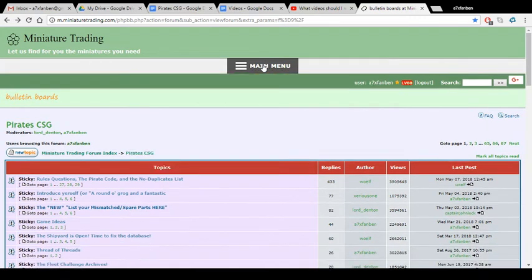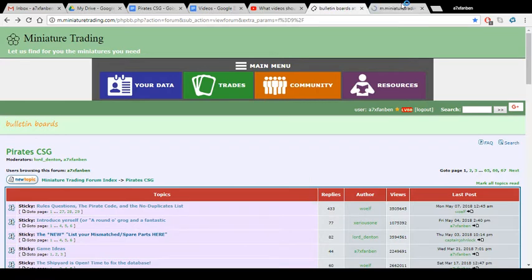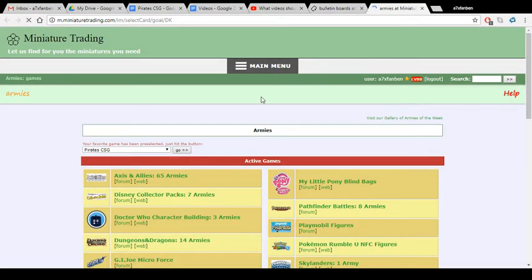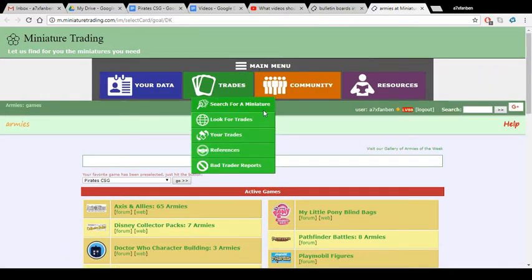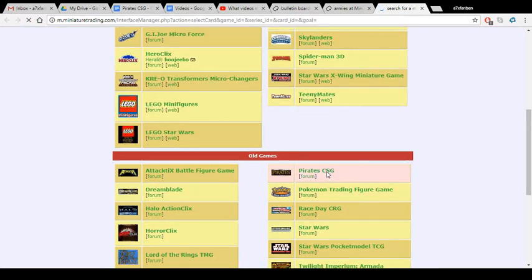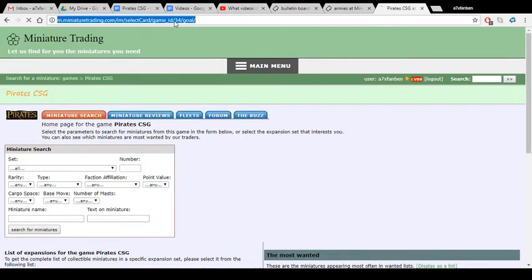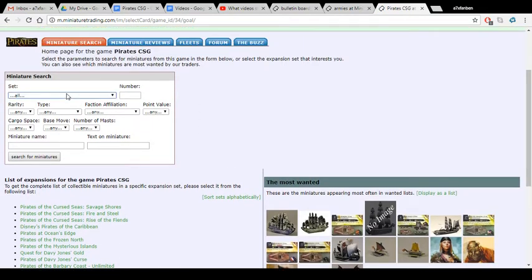Up in the main menu, click on that to get to Community, and then you can go to Armies — which in this case will be the pirates fleets. You can also do this by going to main menu and then go up to Trades in the green. Even if you don't have an account, you can search for a miniature. Go to Pirate CSG, which is towards the bottom of the page, and that brings up this URL — game number 34. You can search by specific sets and by any criteria you want from the menu, and you can specify sets up there too.